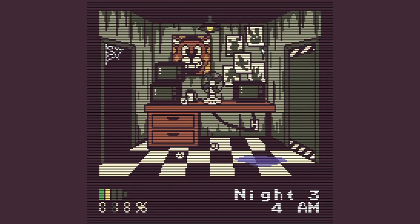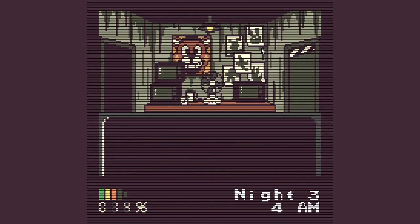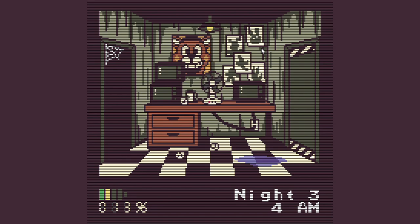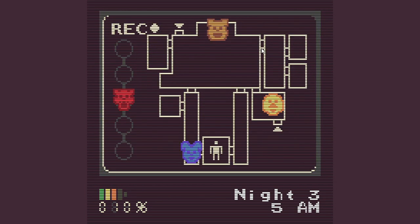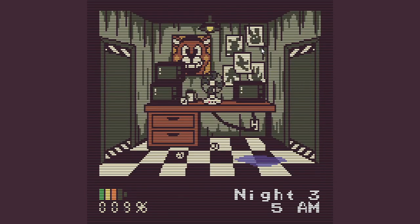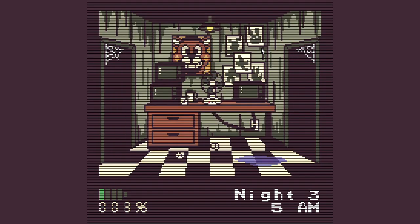I don't think I have to really worry about Bonnie or Foxy. Doing good. Getting pretty close. 5 a.m. There we go. But I'm at low power. Foxy. There we go. Come on — 2% power. 1% power.